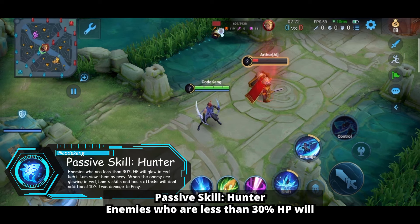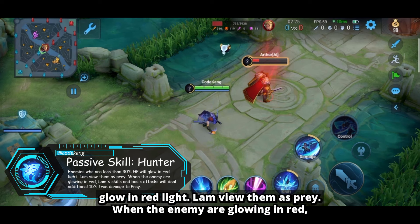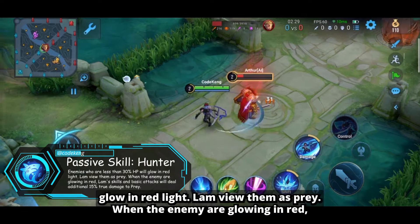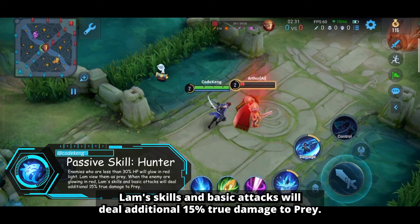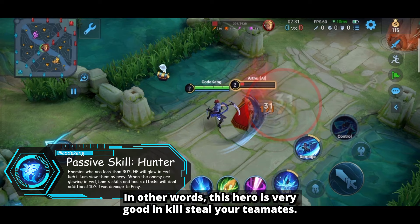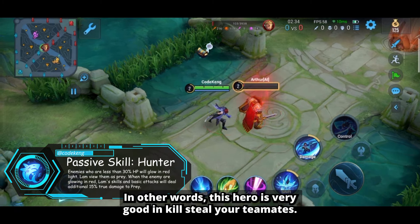Passive skill: Hunter. Enemies who are less than 30% HP will glow in red light — Lam views them as prey. When the enemy is glowing in red, Lam's skills and basic attacks will deal additional 15% true damage to prey. In other words, this hero is very good at kill stealing your teammates.